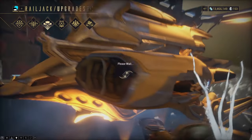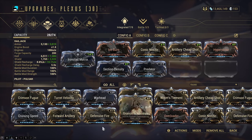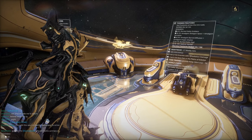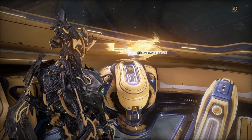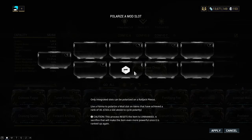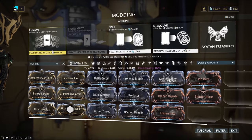Let's move on to Railjack mods via the Plexus. The Plexus is a part of you rather than your Railjack, in that your own configuration will apply regardless of whose Railjack you're on. You can access the Plexus from the Dry Dock configuration panel or from your Orbiter. You can apply forma to the Plexus just like a weapon or Warframe, and the mods work like any other mod in the game — you'll have to rank them up with endo as well.